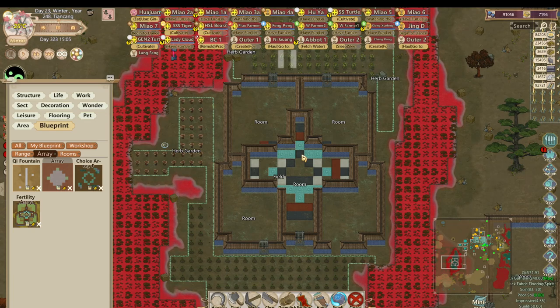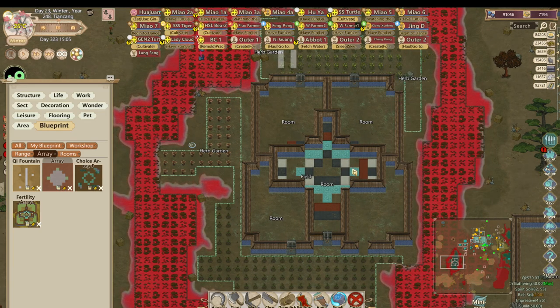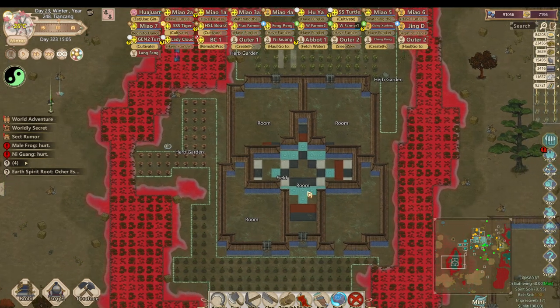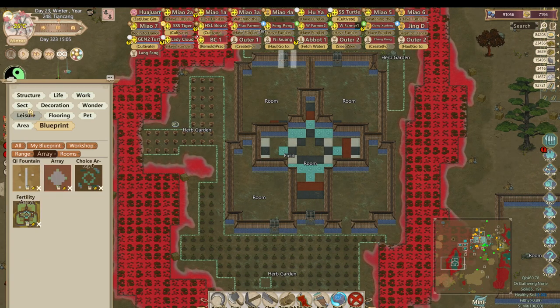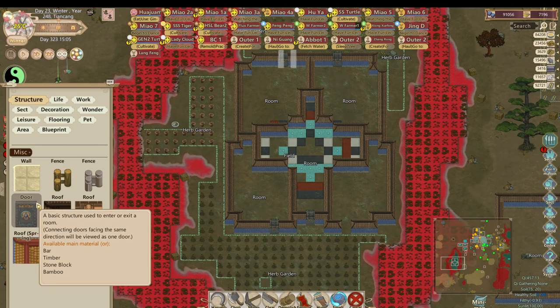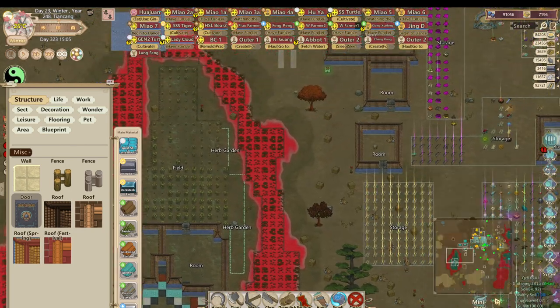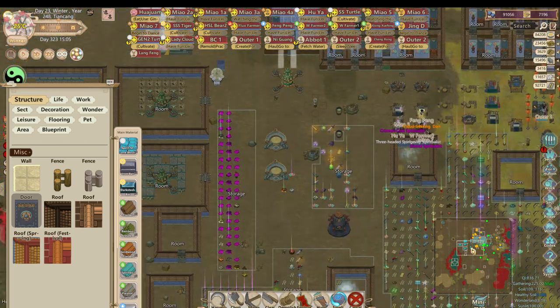I'm already seeing where I may have messed up because I have no clue how I'm going to place something in there — I may have to break down a wall. These rooms will be where I have my spirit roots, and this room right here will have the spirit root connected to the array. I need to figure that out based on which array I want to use — I think I want to do an earth array.